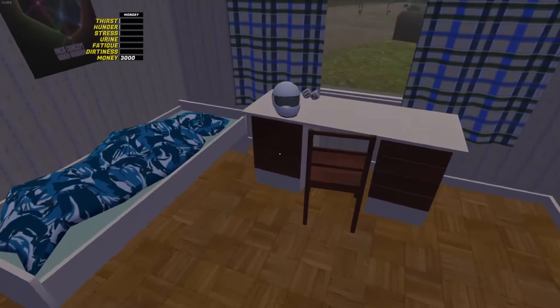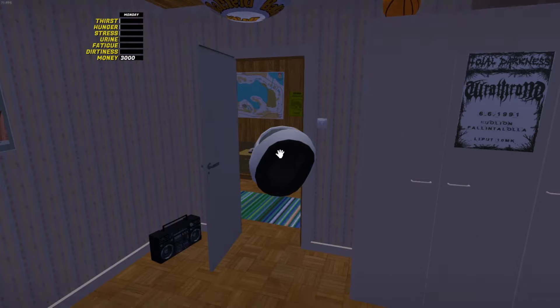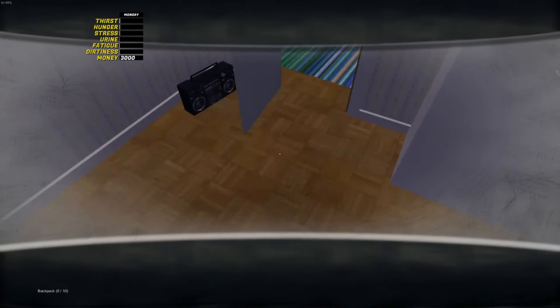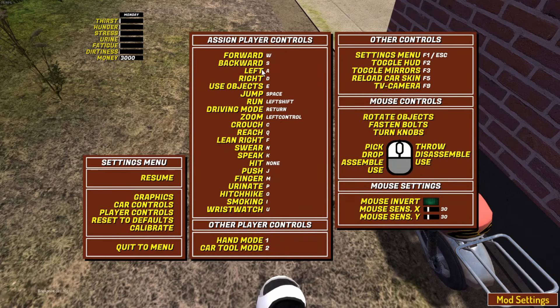Now you have your mods installed and you awake on day one in-game. The first thing you should do is wander around and get used to the controls. I have a 12-button mouse, so I changed my mouse keybinds so that changing gears was made much simpler, and I also rebound my backpack mod key.